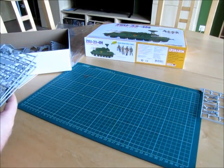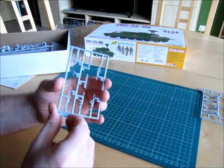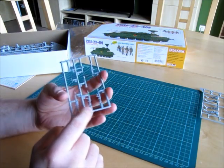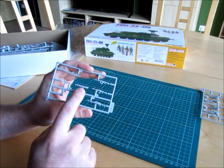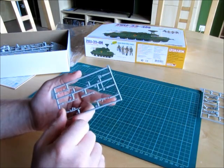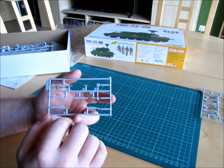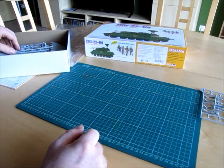The next sprue has the rifles — we have some Kalashnikovs, an MG, a light rocket thrower, a scope, and a magazine box for the MG. That's it for that sprue.